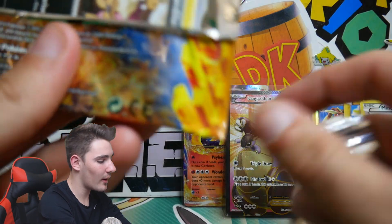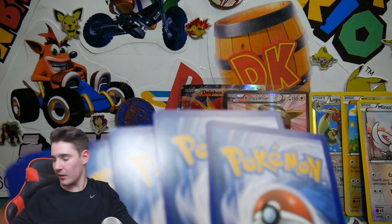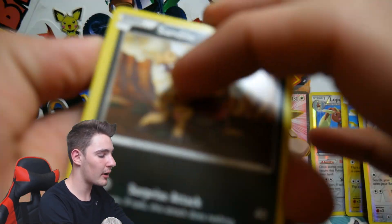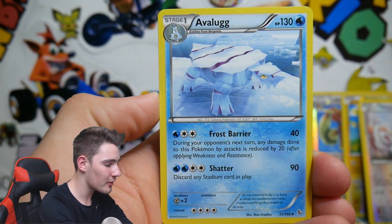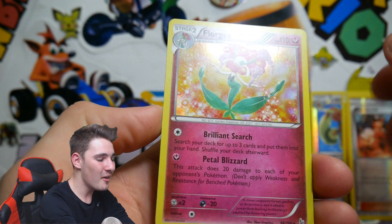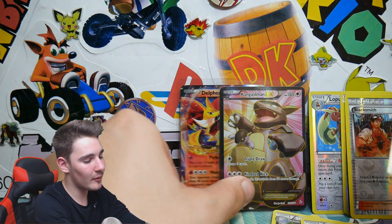We have our last Flashfire pack. Could you even imagine if there was something in this pack? I can't even comprehend what we just got in that first pack. We have a Bergmite, a Pineco, Sableye, a Binacle, Slugma, Fiery Torch, Avalugg, a Blacksmith Reverse Holo, and a Florges Holo. Wow, what is happening? Flashfire, what are you doing to me? The Flashfire packs were absolutely insane. That's crazy, guys.